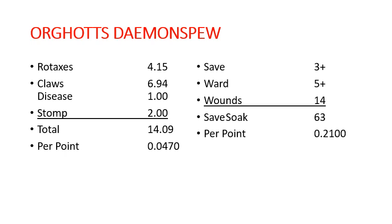Orgoth's Demon Spew — this guy definitely gets my vote for my favorite scroll in this book. He's going to be doing 14 damage in each round of combat, bringing his per point value to 0.047 — quite a per point value. And on the damage side, it's going to take a whopping 63 damage to bring him down, thanks to his 3-up save and 14 wounds. So his damage absorption per point is going to be 0.21.